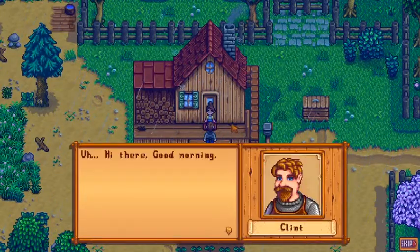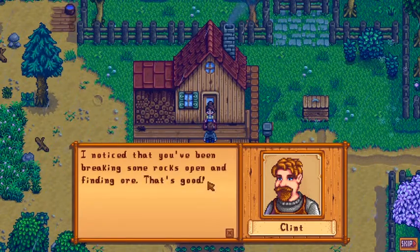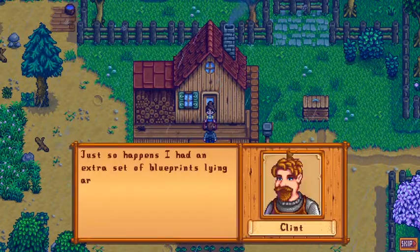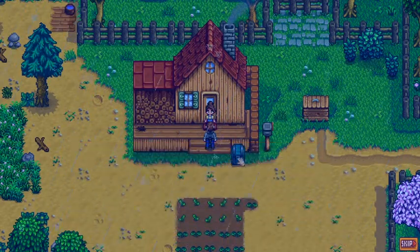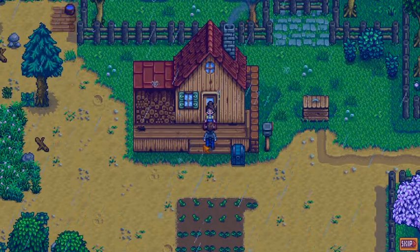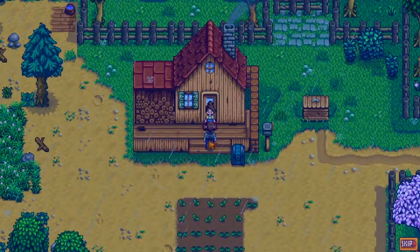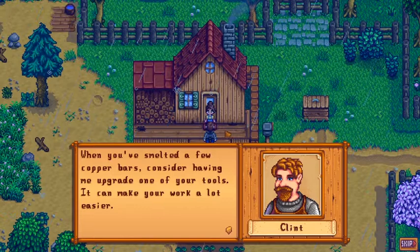Good morning, this is Clint. He noticed I've been breaking rocks open and finding ore. If I want to get the most out of the ores I find, I'll need a furnace. He had an extra set of blueprints and gave them to me. So I learned how to craft a furnace — it allows you to smelt metal bars, which can be used for crafting, construction, and tool upgrades.